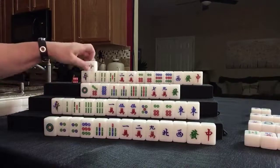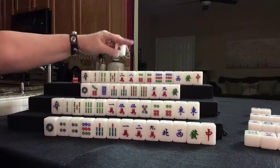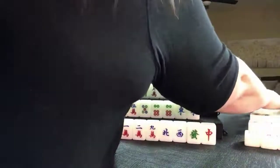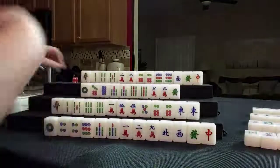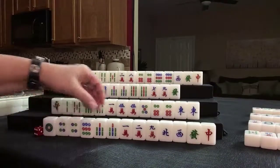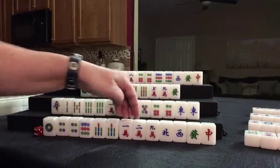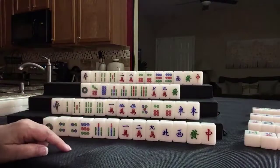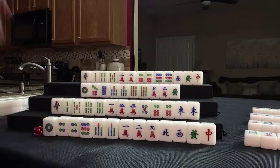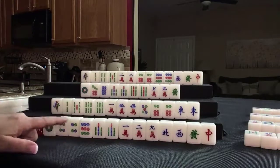Let's draw. Three crack — we want 2, 5, 8; we don't need this. Three crack. Here we have 2 pair — we're thinking of outside hand. There's that 1, 2, 3 chow potential.